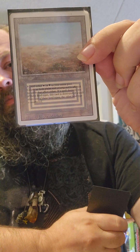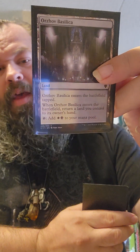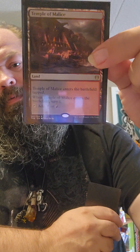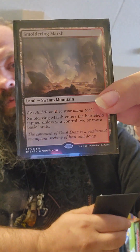Scoured Barrens, Godless Shrine — another shocky. Got a Scrubland in here, Orzhov Basilica, Rakdos Carnarium, Temple of Malice. Bloodfell Caves, Blood Crypt. Smoldering Marsh. And we got the Blightstep Pathway in there because it's got the red side too. Those are our non-basic lands.